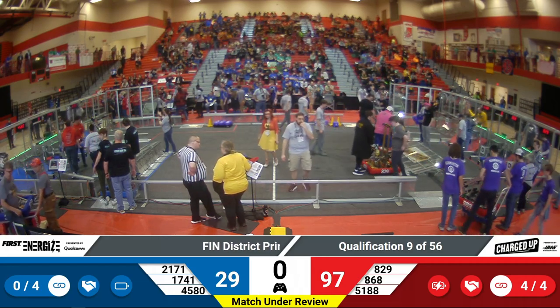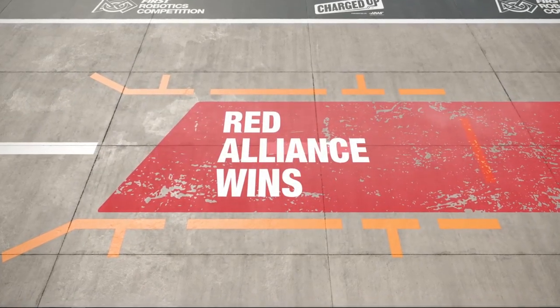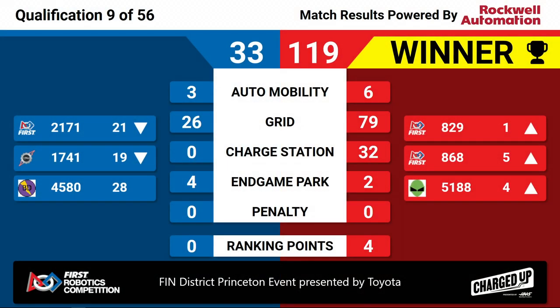Not two, not three, but all four ranking points for that match. The winner is the Red Alliance. Red Alliance winning 119 to 33. It's going to put 829 up in the first ranked seed, 868 in the fifth, and 5188 into the fourth. Congratulations to the Red Alliance winning quals match nine here at the Finn District Princeton event, presented by Toyota.